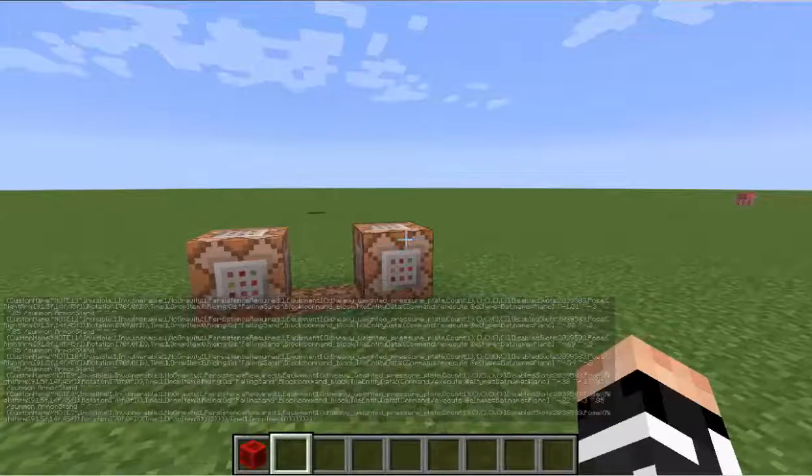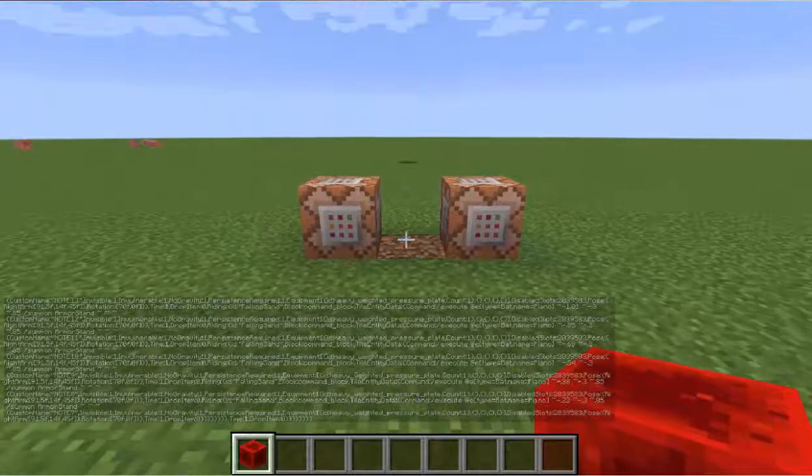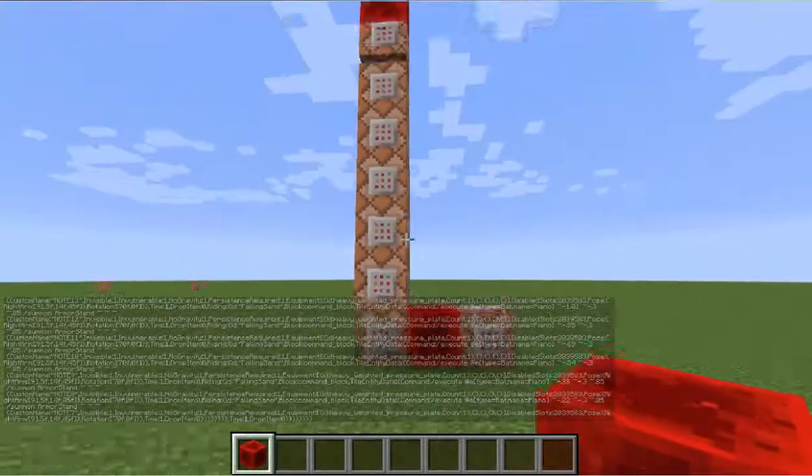Both are in the description. After you are done, you have to take this first command block and place a redstone block next to it to power them.